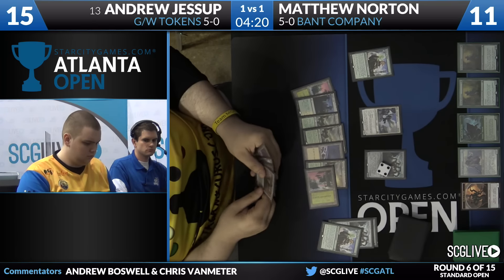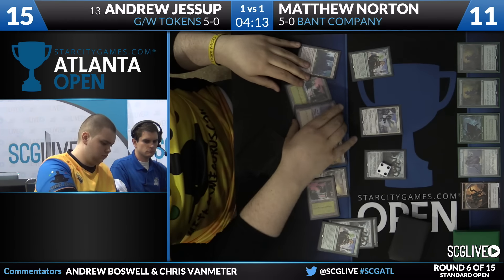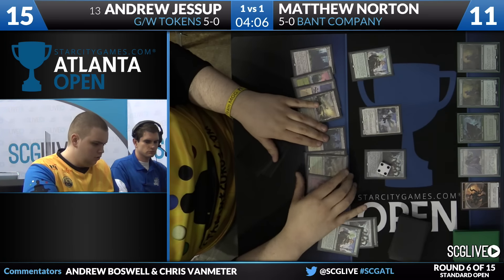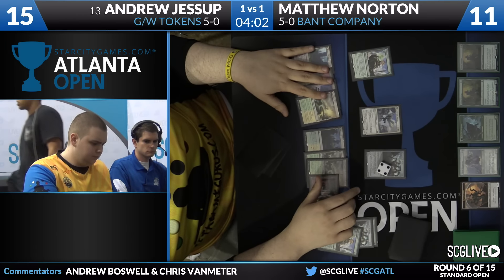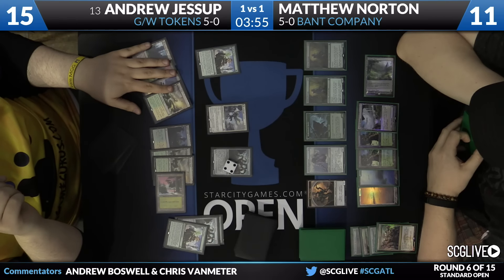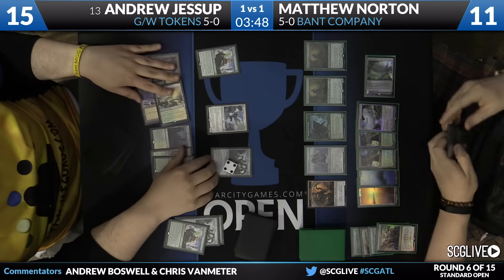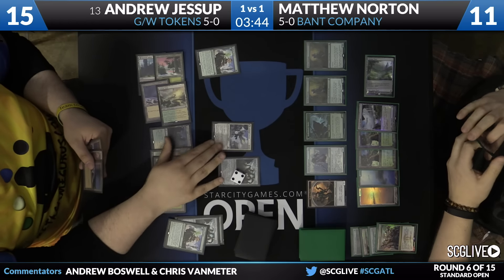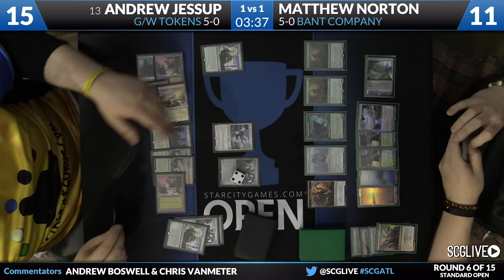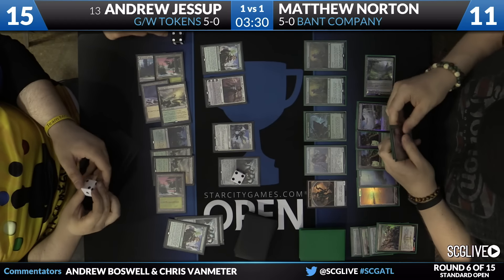I really like making an emblem here, and there's Westvale Abbey too. Maybe because of the Abbey he may consider making knight tokens, but I really like the emblem just because it makes it so that your Avacyn is bigger than your opponent's — so they can't Dromoka's Command fight yours. At some point that Hangerback Walker is likely to die, and if all the tokens are 2/2s rather than 1/1s, it's a pretty big difference. And if you can just topdeck Secure the Wastes, it's going to be a monster play.